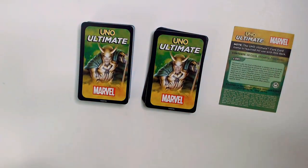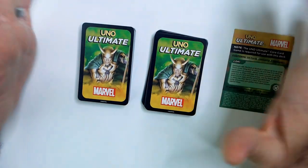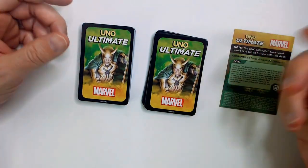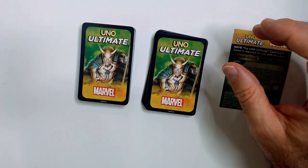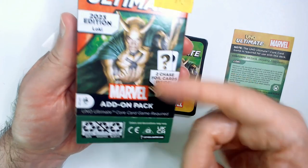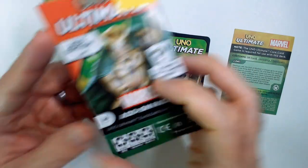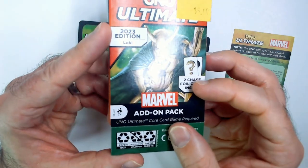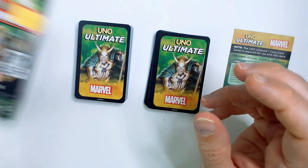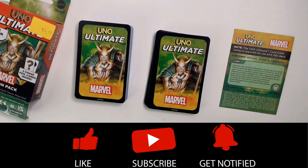So if you don't want to get bogged down with some crazy superhero game like Champions where it's going to take 45 minutes or an hour to play, and you want to play some Uno with someone who likes superheroes, then you should buy one of the main sets and pick up these extra decks for five bucks usually. I wouldn't pay more than five bucks personally. But that is Uno Ultimate, the Loki add-on pack. Thanks for watching RR — have a good day or night, wherever you are. Smash that like button, hit subscribe.